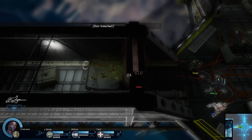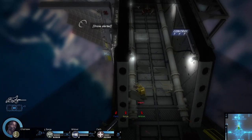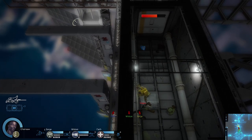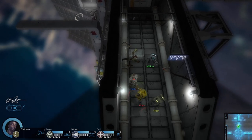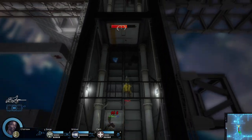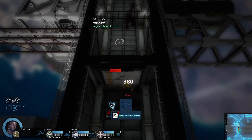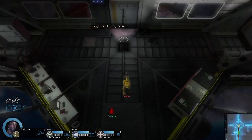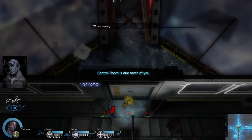They seem to be having a hard time breaking those doors down. Those solar panels just kind of appeared when I walked close — we need to fix the vis radius, or add those to the skybox and remove them from the play space. I think that would actually be better.